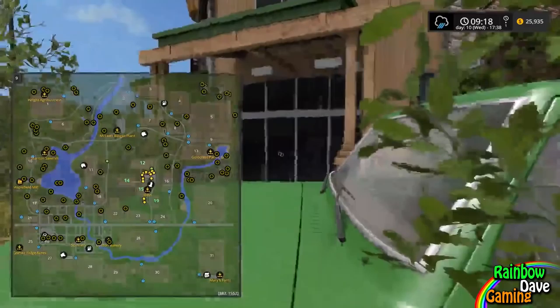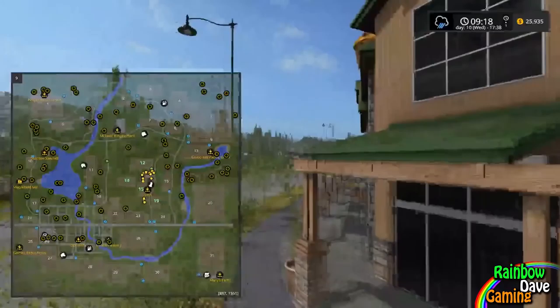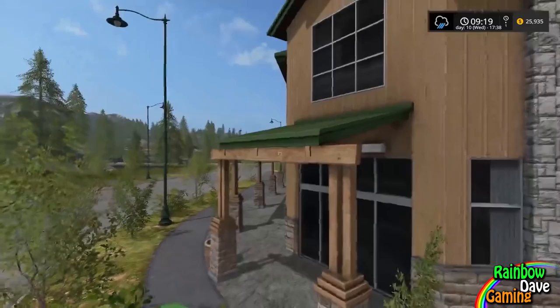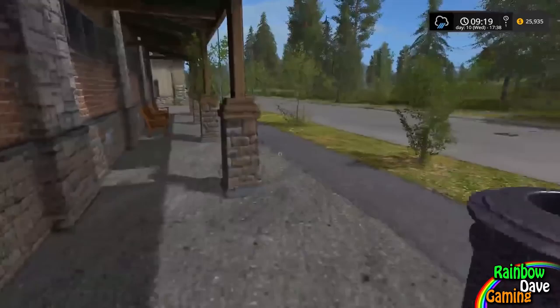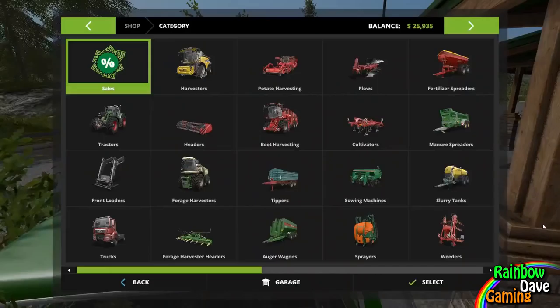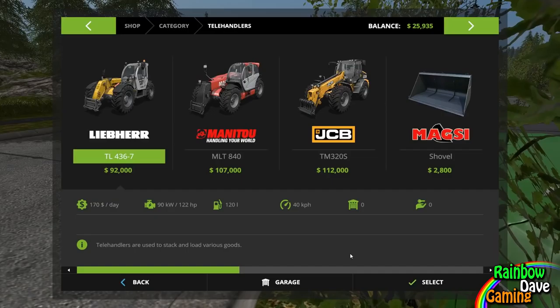The next one's going to be over at the bakery. So I'll see you guys over there. We're at the bakery. If memory serves, this is one of the ones you have to actually climb up on the roof for. This is going to be a fun one - this could be a montage of abject failure. Let's actually abandon the pickup idea and lease a telehandler with a bucket.